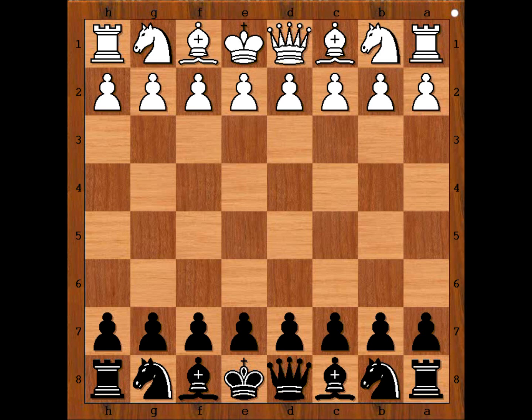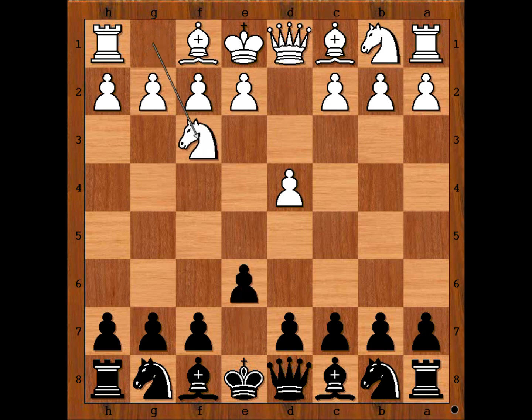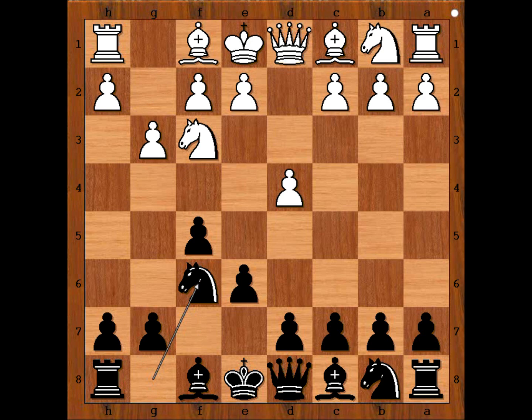Grunfeld had white pieces and he started D4. Ripeto played E6, Nf3 and now F5 — Dutch defense. G3, Nf6, Bg2, D5 going for Stonewall Dutch.